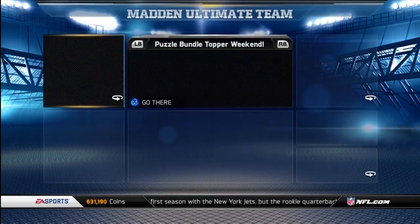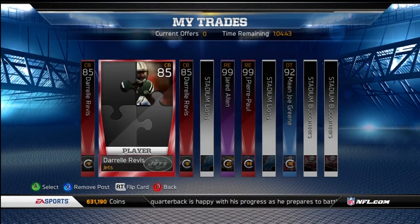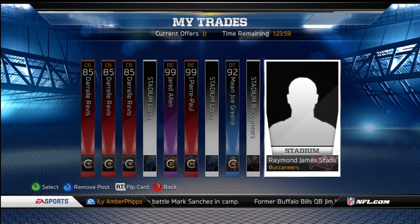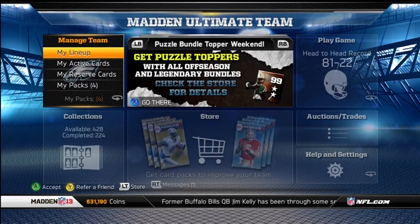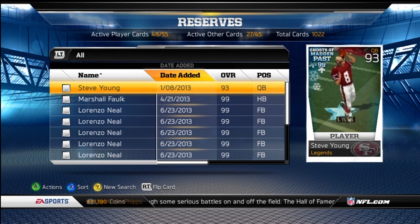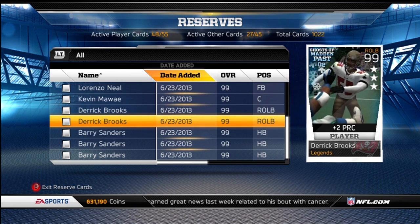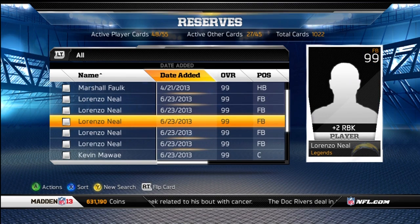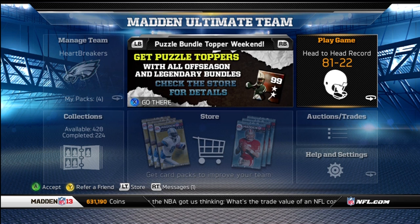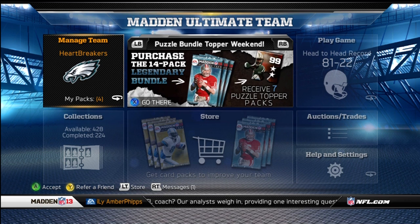I do have a couple of things on my trade block — 3 Doral Rivas pieces, Lion's piece, Jared Allen (I accidentally bought him), the JPP, the pieces I just pulled, the Mean Joe Green. I also went out and acquired some ghost cards just to hold on to — maybe sell. I have 5 Lorenzo Neals, 2 Kevin Molys, 3 Derek Brooks (one in my actives), and 3 Barry Sanders. I got them all for roughly around the 10k that they discard for, except Lorenzo Neal who discards for 0 — I picked those up for 10k, one for 9k. I might try to sell those later once the puzzle pieces are out of packs.